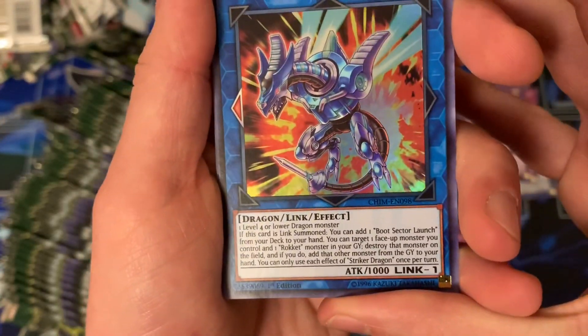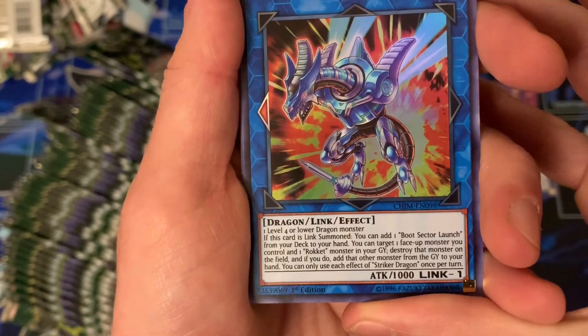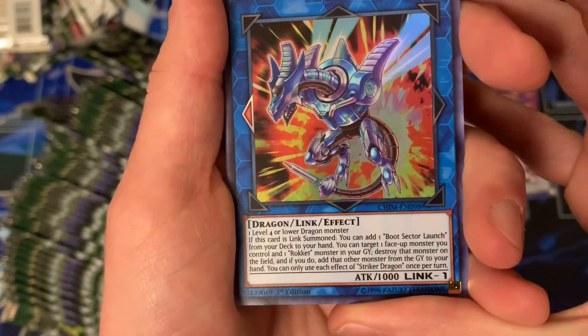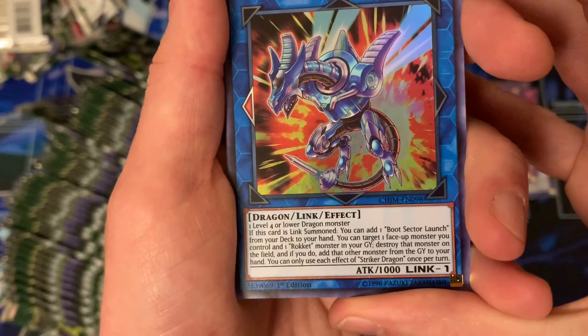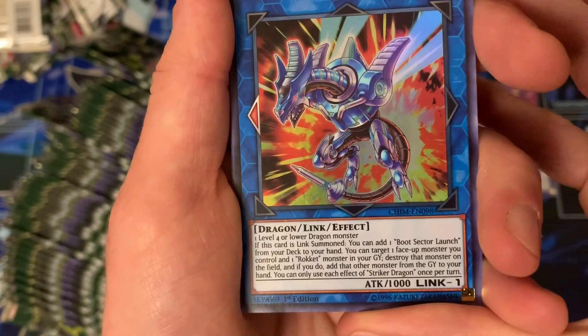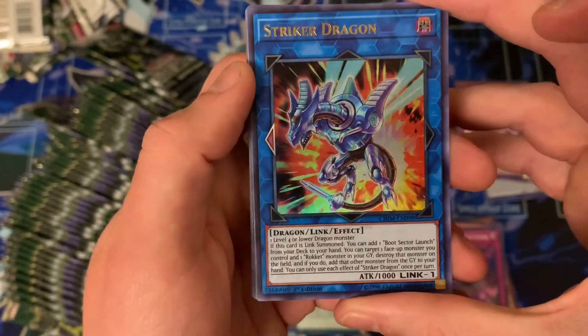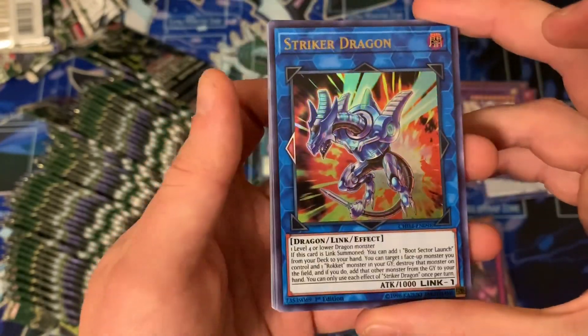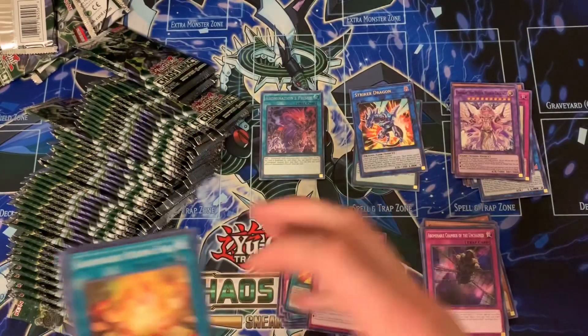Striker Dragon — don't drop it — that's really good, that's like the chase card of the set! Then Blessed Winds for a rare, and there's the Striker Dragon. That's actually really good — let's go over this one. Level four or lower monster: if this card is linked, you can add one Boot Sector Launch from your deck to your hand. You can target one face-up monster you control and one Rokket monster in your graveyard, destroy that monster on your field, and if you do add the other monster from your graveyard to your hand. You can only use each effect of Striker Dragon once per turn. Really cool card, great artwork too.